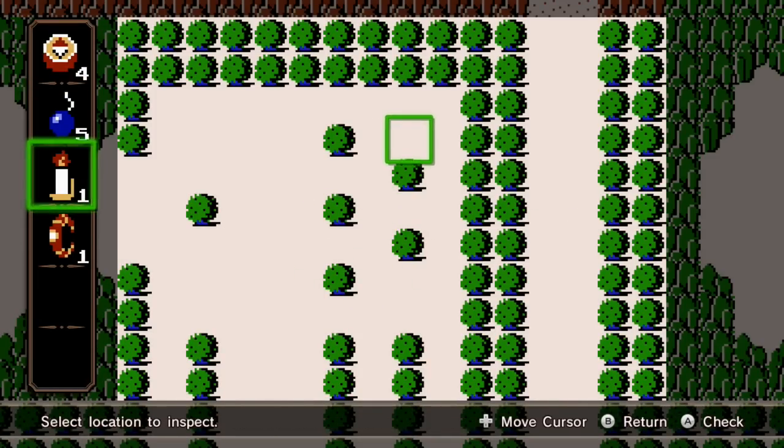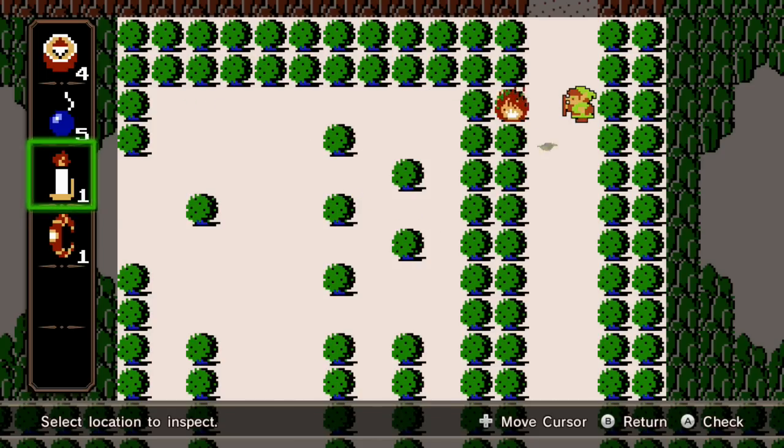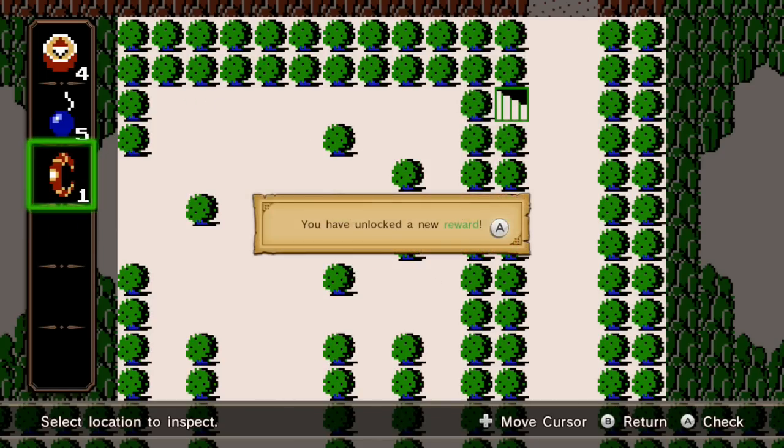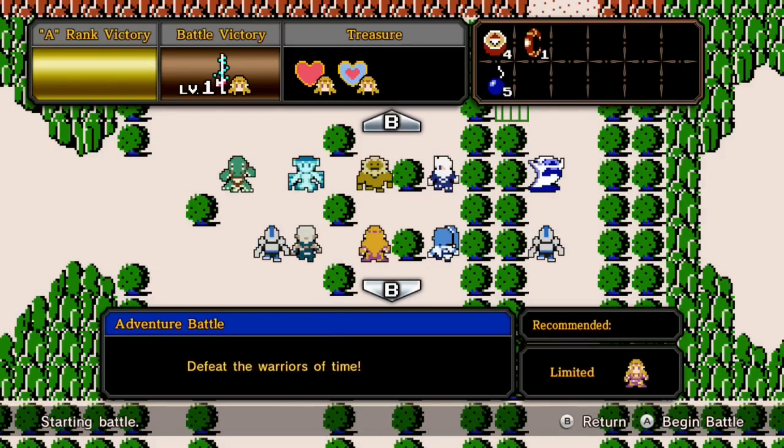But first off, we're gonna need to use a candle up on this tree right here. Candle on a hill — is that a thing? And we unlock the ability to unlock Zelda's level 1 baton weapon.